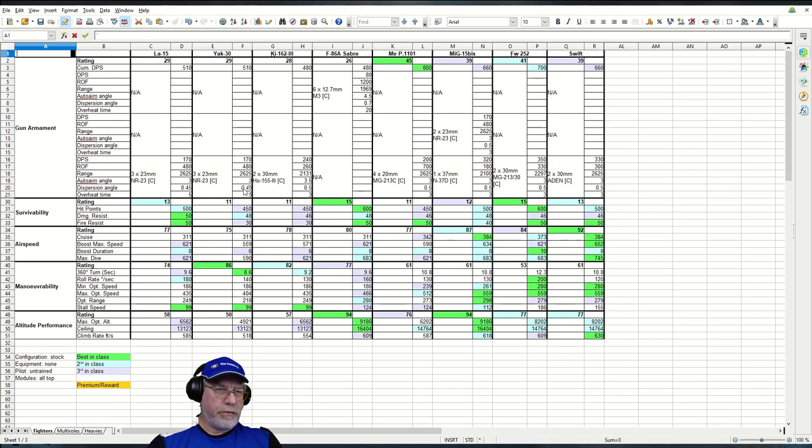I'm going to assume those figures are the same for the Yak-30, though I can't confirm because they're not listed on the website I use. It's likely they are the same, but I want to note that the NR-23s on another aircraft show different auto-aim and dispersion figures, so I can't be absolutely sure. That said, these are pretty good guns — they handle well, do decent damage, and are more than adequate in most contexts.